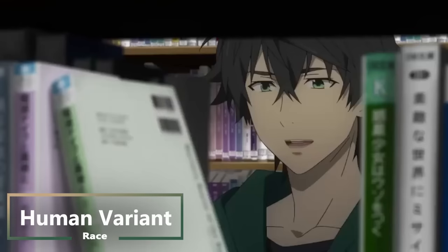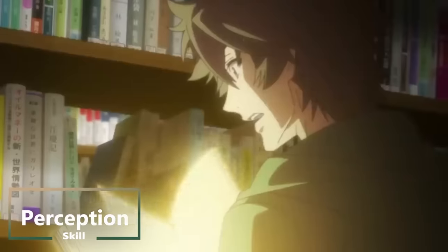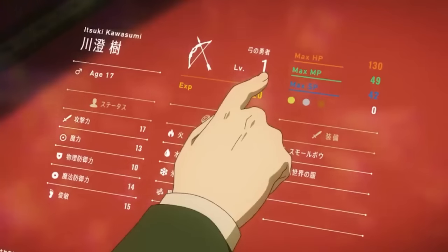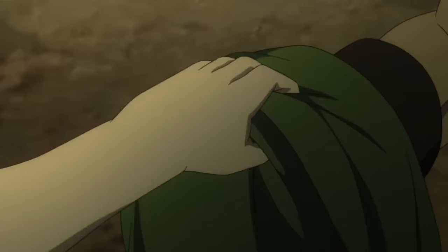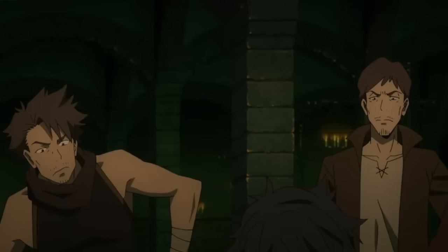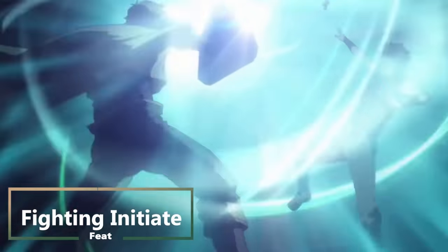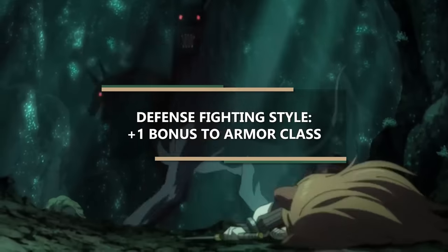First things first, we gotta pick a race, and of course we're gonna go with a human — not just any human, but a human variant. This allows us to choose a skill right away, so we're gonna choose Perception, because then you can be more aware of your surroundings. And you get to choose a feat right away. You may assume I would choose Shield Master, but for the purposes of this build it's not gonna help us that much. It only allows you to shove as a bonus action with your shield and gives you some bonuses to your Dexterity saving throws. So instead, we're gonna choose Fighting Initiate. This allows us to choose a fighting style, so we're gonna take Defense. This gives us a plus 1 to our armor class as long as we're wearing armor or a shield.